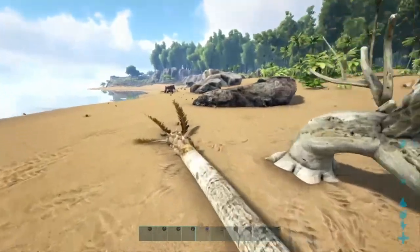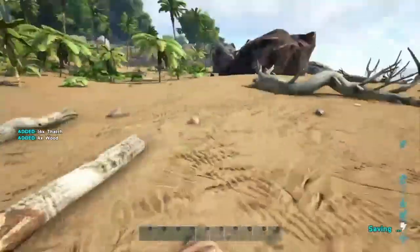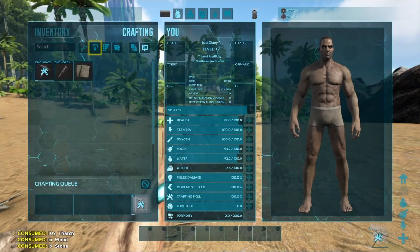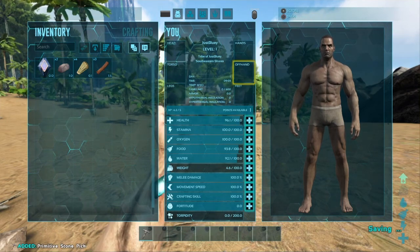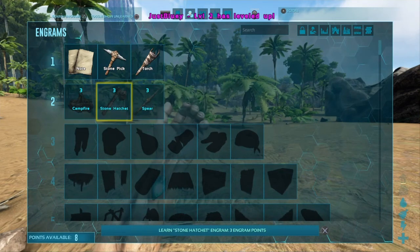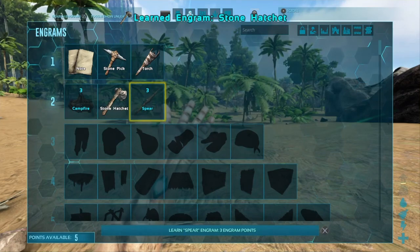There's a dilophosaur right there — I might kill that after I get a pickaxe. Got some thatch, got some wood, let's make a pickaxe. Crafting — nice! Already got a level up. Obviously got to go into weight; weight's very important at the start. I'm gonna get a hatchet and the spear.